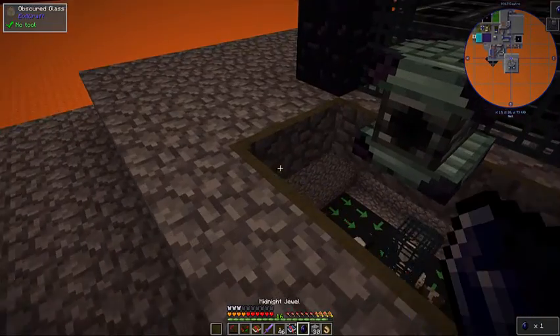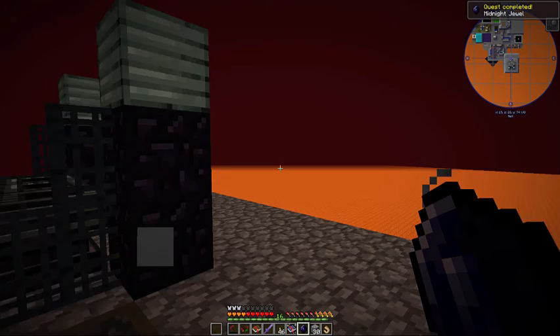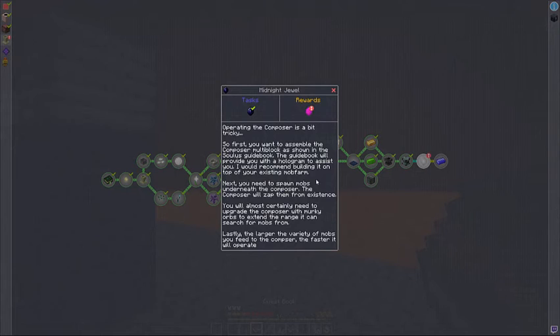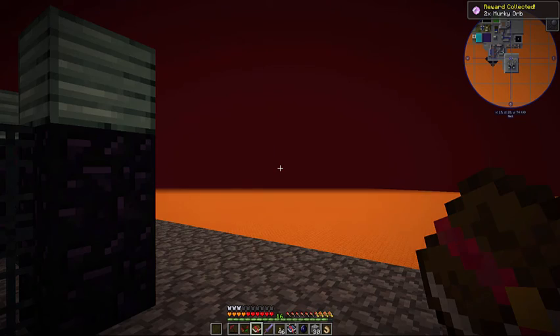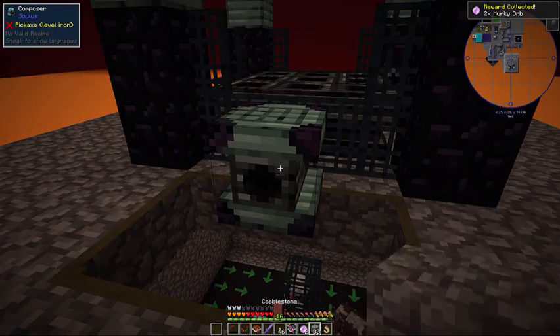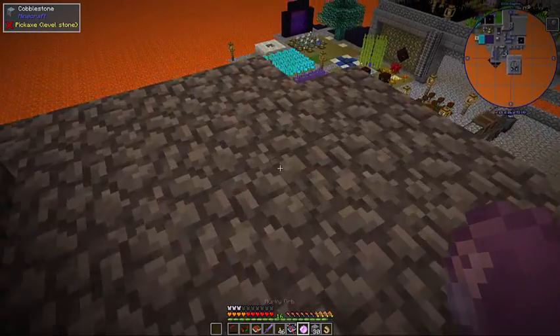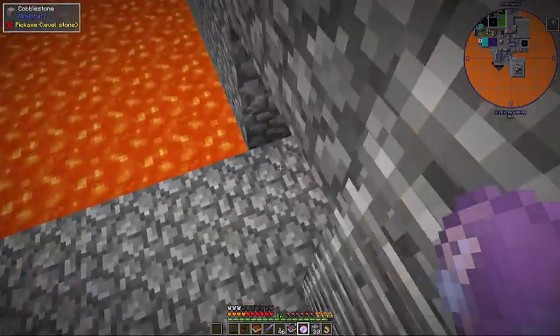Oh, there it goes — it's done. It does just pop it out in the front. Midnight Jewel! That quest's complete. Let's get a few more murky orbs, I think, just to make sure this thing has all the range it needs. I think I'm missing a murky orb down there — that's probably why it's not spawning a ton of rabbits.